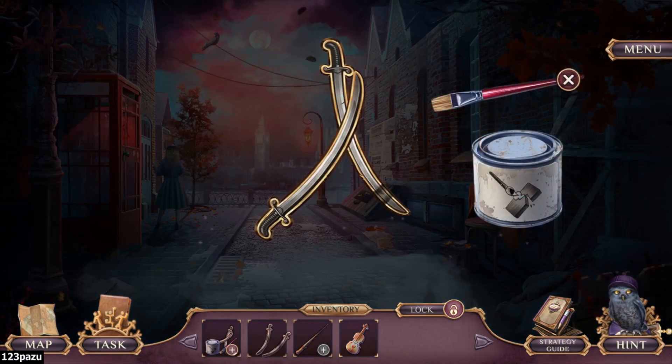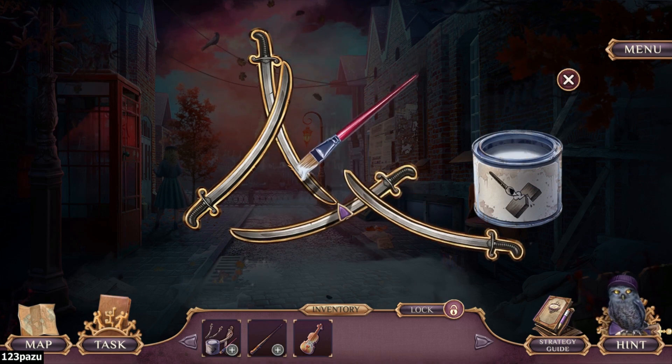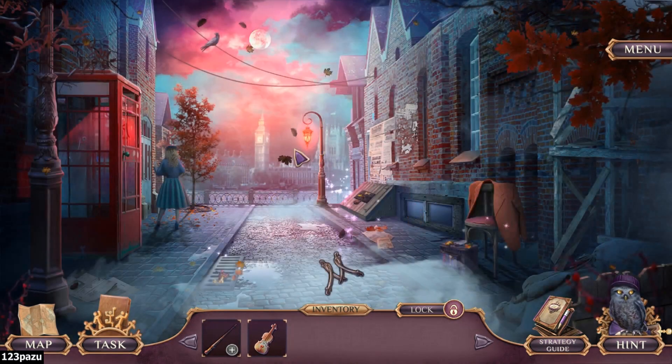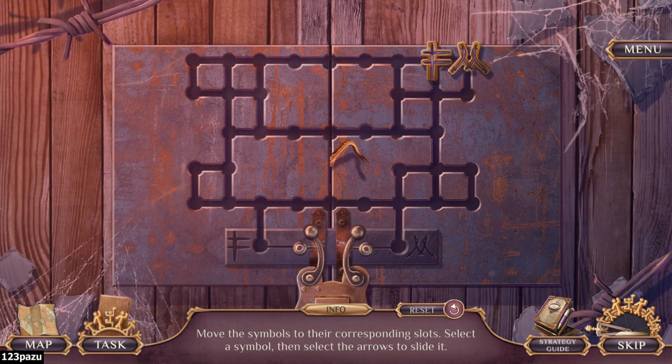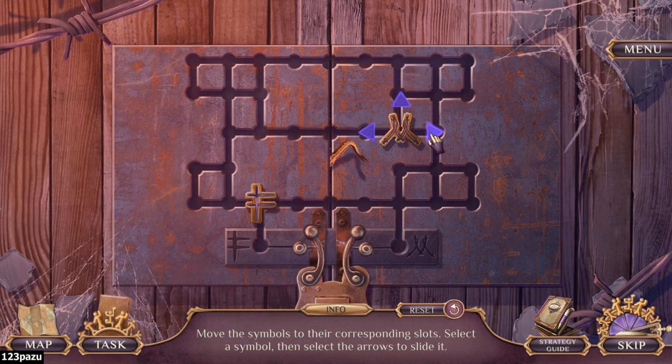A violin. Now we can complete the pattern. Move the symbols to the corresponding slots — select a symbol and then select the arrow to slide it. So these moves go all the way. We can stop it here. Is there a way to stop its movement? Yes. Pretty easy. Done.